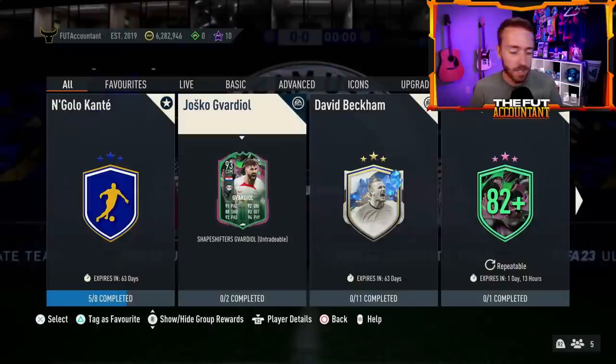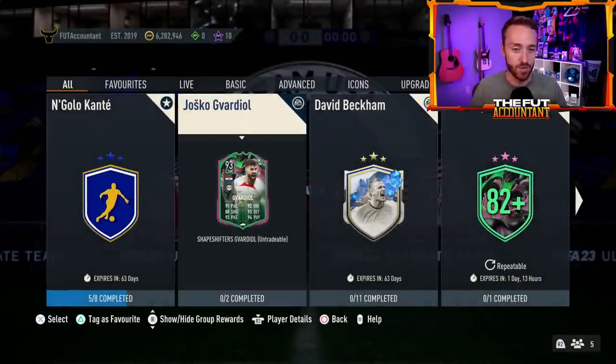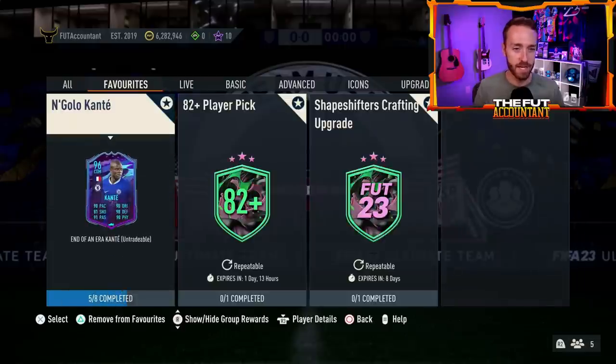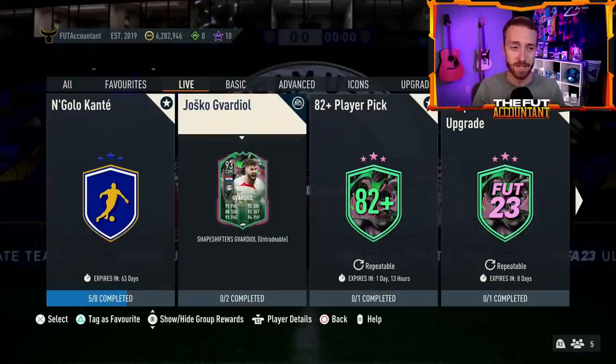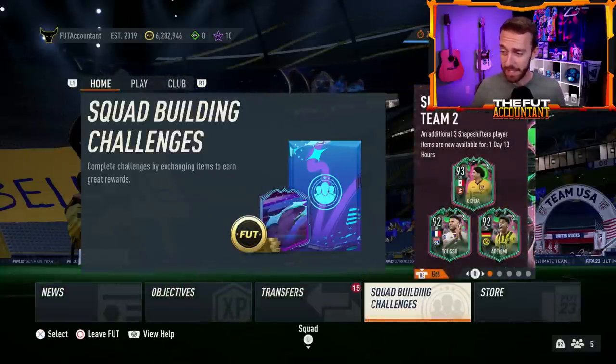It would have been nice if he was a premium card — that would have been the best option. But this is an SBC that if you have some extra cards, you can get it done over the next six days. That's a nice one especially if you run a Bundesliga team. It's been nice during Shapeshifters that EA have been giving us options. A lot of different leagues have been represented — we had Sorloth from LaLiga, we've got Gavardiol. Good value SBCs for the most part from all the different leagues. Big W to EA.